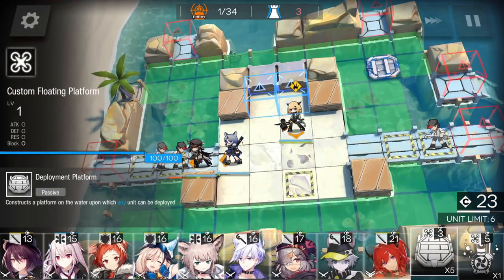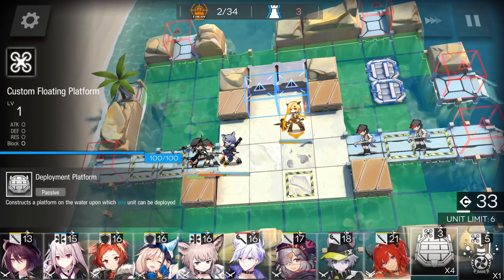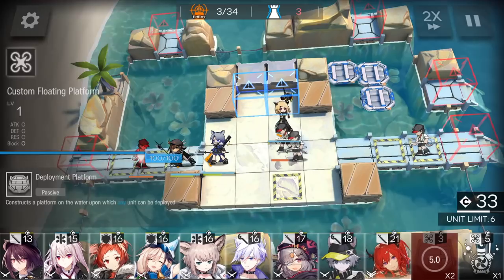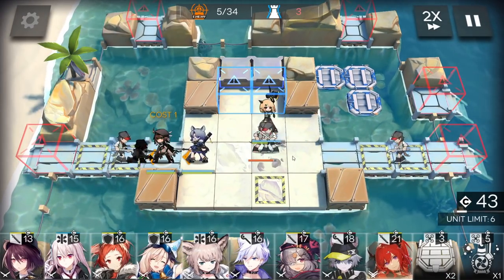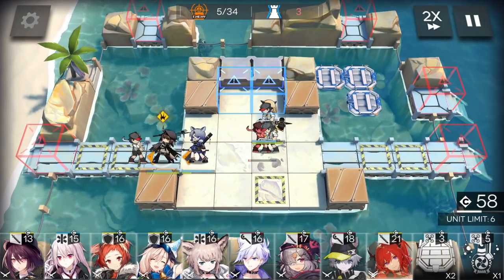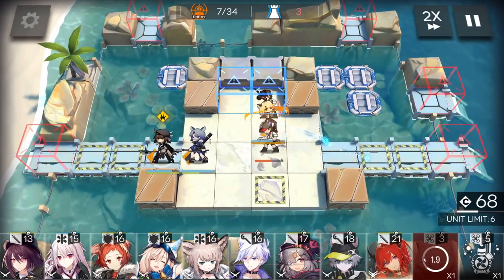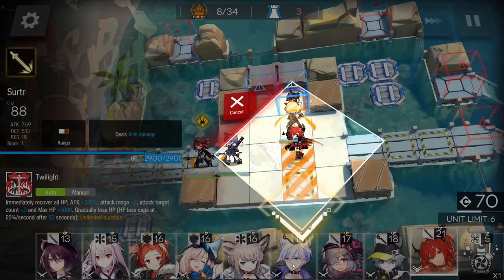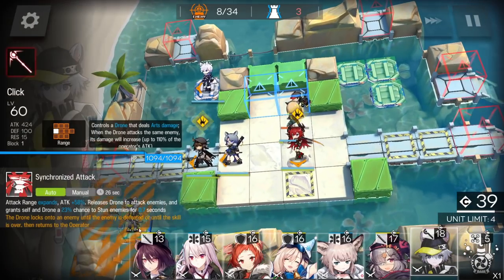After that, start to deploy the platforms — from there, one here, and one here. On this location should be fine for your vanguards. Even Vanilla can manage to kill them in time, as you can see. Then another platform here, get DP, and one last platform here. Deploy Surtur here facing down. Prepare your first caster here and the second caster here.